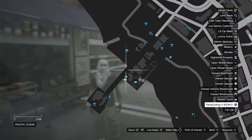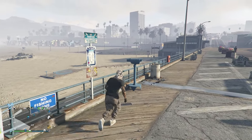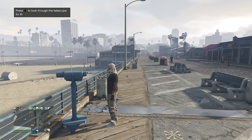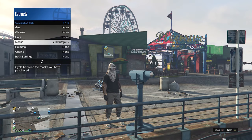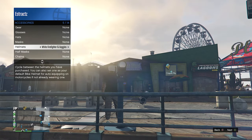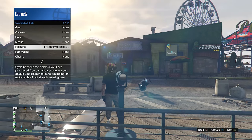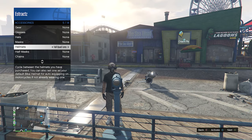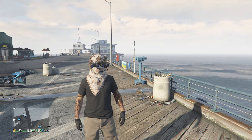Head over to the pier. When you find a telescope, do the telescope glitch: run by the telescope, press right on the d-pad, your character will run in place, then look towards the telescope - that's how you know you're glitched. Pull up your interaction menu, go to style, go to your accessories, and scroll through your helmets until you find the fall quad lens. You'll see that your mask comes off your character, but don't worry. Once you find the fall quad lens, put away your interaction menu, walk away from the telescope, and you will see that the mask merges with your helmet.